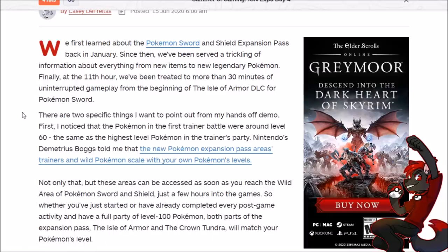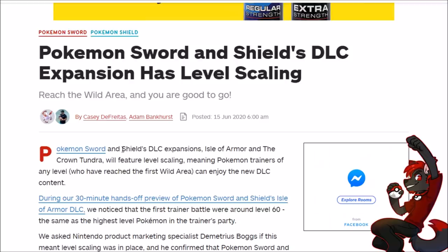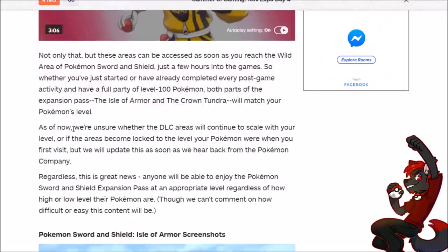Since Pokemon scale with your level, and as we saw from other reviews, once you make it to the wild area you can have access to the Isle of Armor — so you can play it at any stage of the game and your experience reflects that. These areas can be accessed as soon as you reach the wild area, just a few hours into the games. Whether you've just started or completed the post-game with a full party of level 100 Pokemon, both parts of the expansion pass — Isle of Armor and Crown Tundra — will match your Pokemon's level.